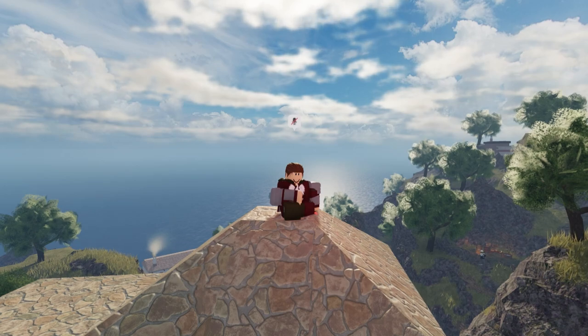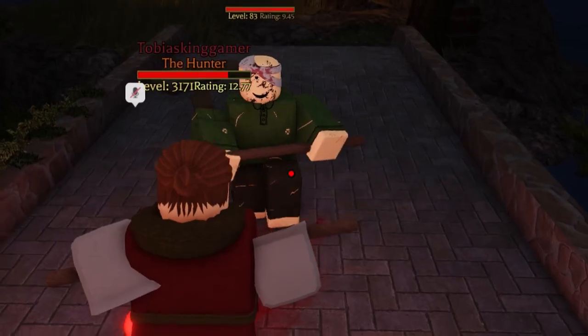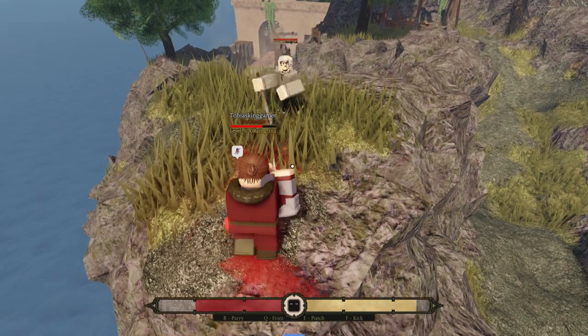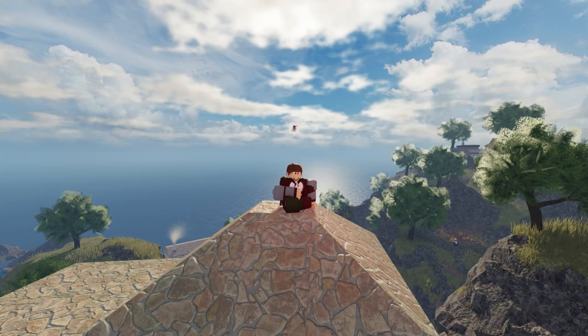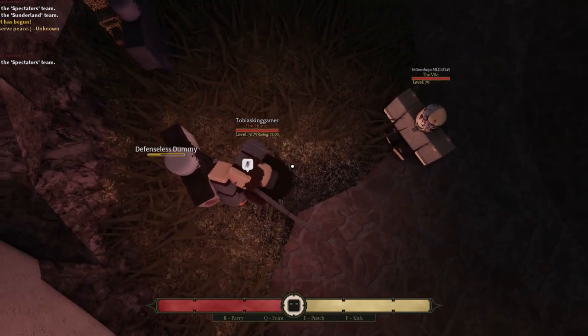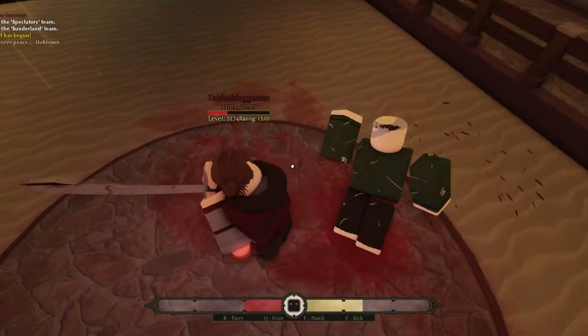Now we're going to move on to some stuff I don't really like — I find it kind of foul play, but it's still in the game, so all is fair. With a spear and the stick, you can animation cancel your attack. When you feint and spam left-click, you can cancel the wind-up after the feint and just swing. And finally, the back hit: if you turn around, most weapons start swinging from behind your head, so you can hit people at the start of the wind-up.